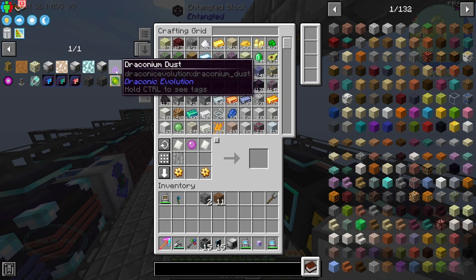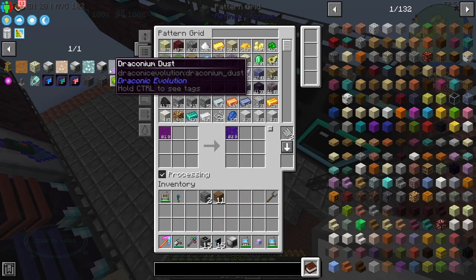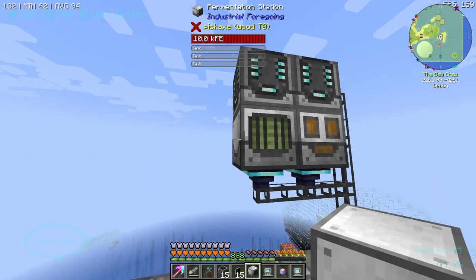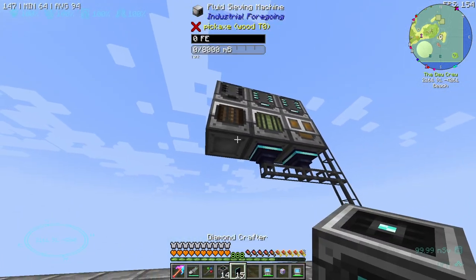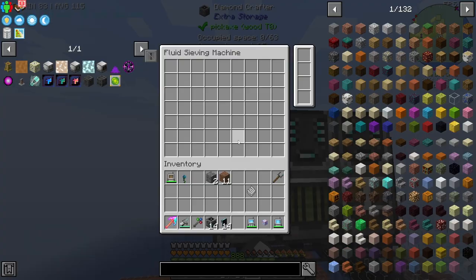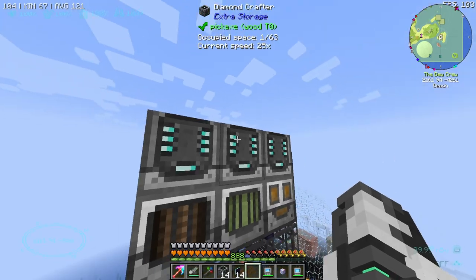Next is the fermented ore meat recipe - raw ore meat and draconium into fermented ore meat. Beautiful, sounds good to me. Then the last piece of the puzzle - the fluid sieving machine. This bad boy will get the recipe for draconium dust using fermented ore meat, a piece of sand, and we get the dust. Pretty simple stuff.